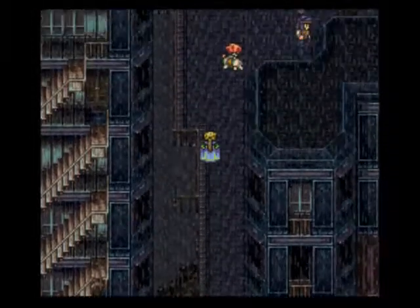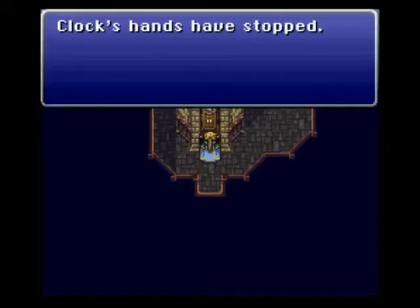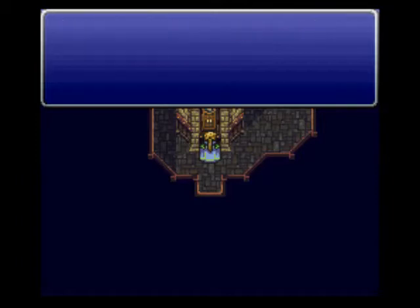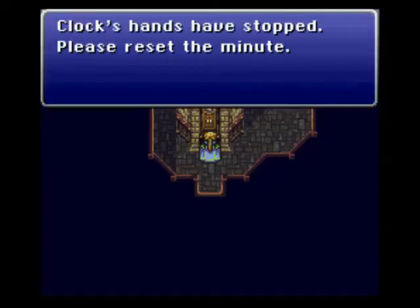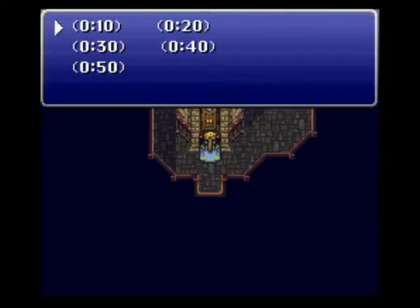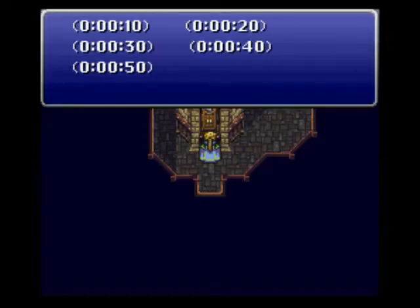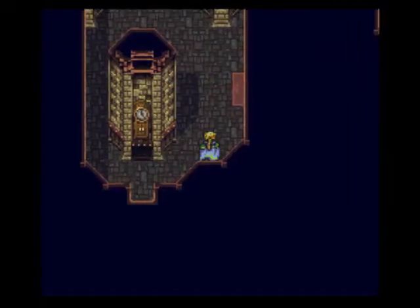Now let's head up. Now, what you're supposed to do is go around the town and talk to all the villagers and find out what to put the clock at. But I'll just tell you. You want to do six, ten — sorry, I had to check my codes, almost forgot — and fifty. And that opens up the secret stairs.